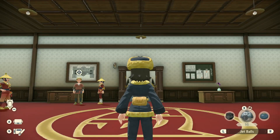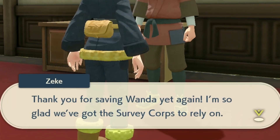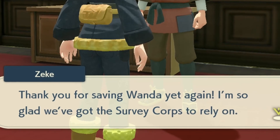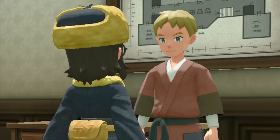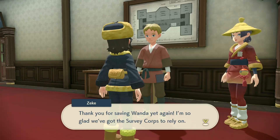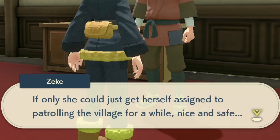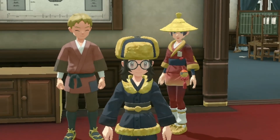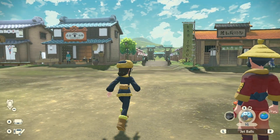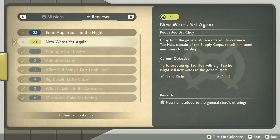I report back about finding Wanda again. Zeke says: 'Thank you for saving Wanda yet again - I'm so glad we've got the survey corps to rely on.' I think to myself that finding people isn't even really my job - I'm just supposed to research Pokémon. He mentions he was chilled to his marrow hearing his sister was caught in a Pokémon attack this time.